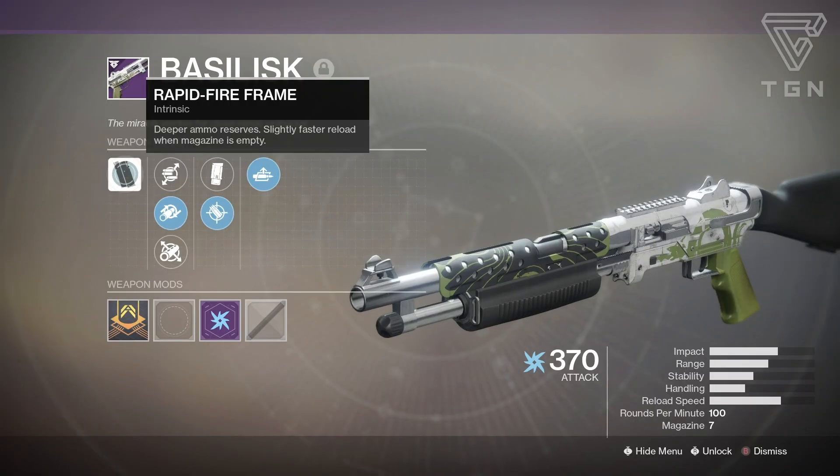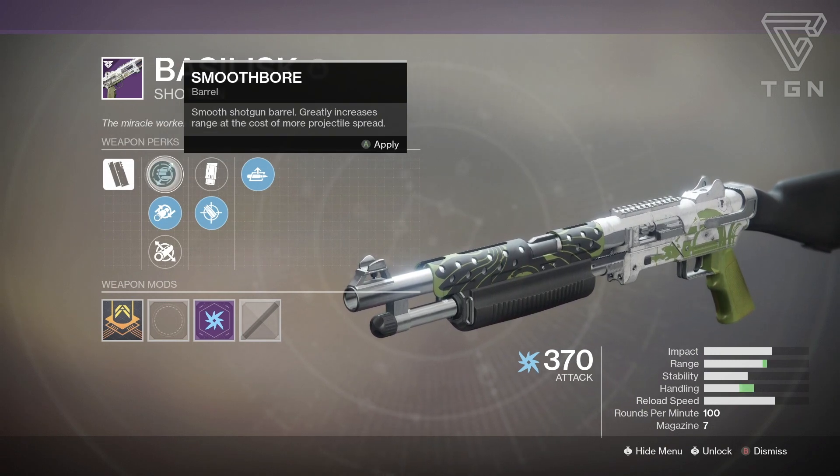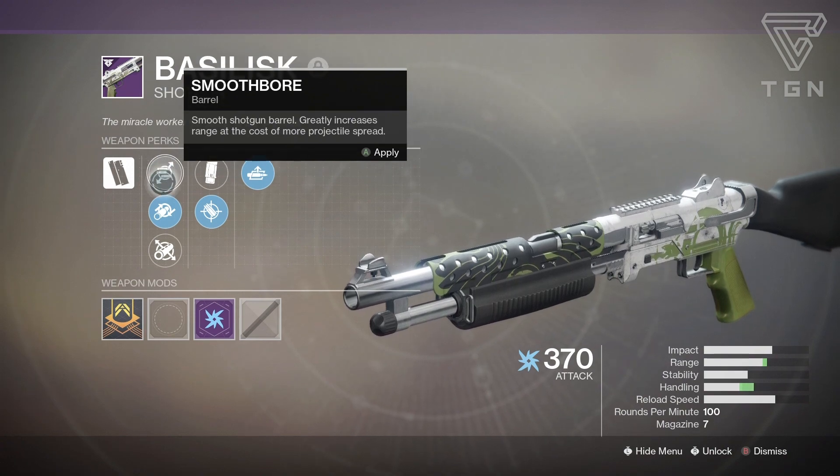Let's go over the perks. So it comes with a rapid fire frame, deeper ammo reserve, slightly faster reload when magazine is empty. They have three barrel options. You have smooth bore, smooth barrel shotgun, greatly increases range at the cost of more projectile spread.